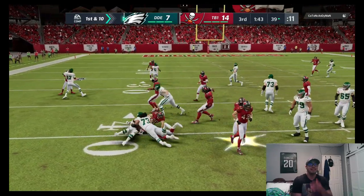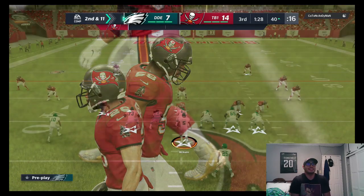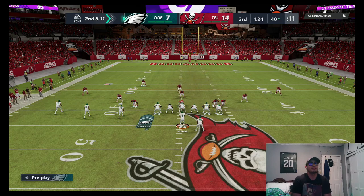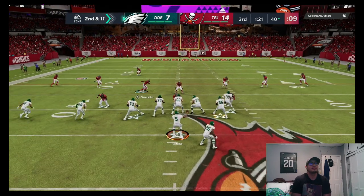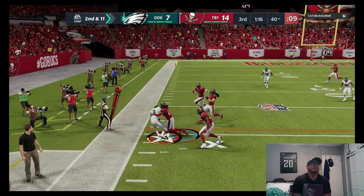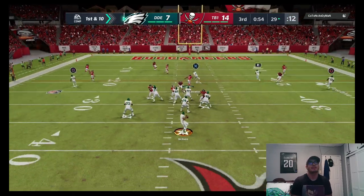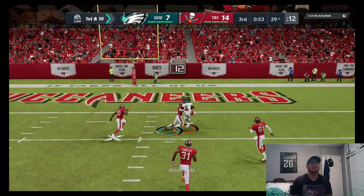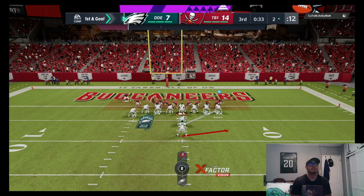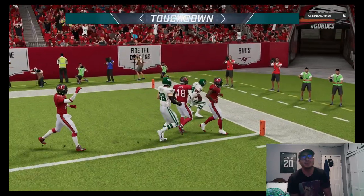He's going to try and just run out the clock — it is what it is, we've got to try our best to score. We've got him wide open, pick up the first down. DeVante Smith is going to get that catch close to the goal line. A nice little toss to the outside — Herschel Walker has all that space, we're going to get the touchdown!